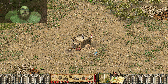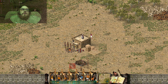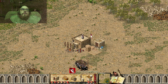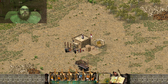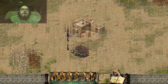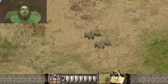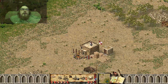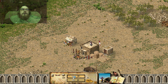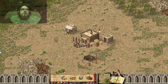Let's try another tactic. Now we try to create additional horse archers to lower their economy. Let's place them here and create some food for our people in the meantime.